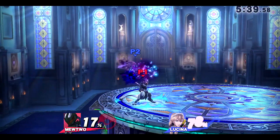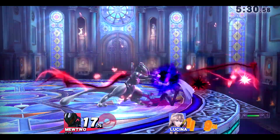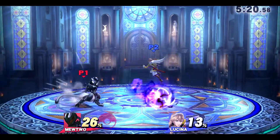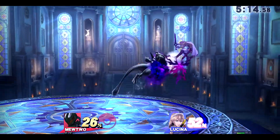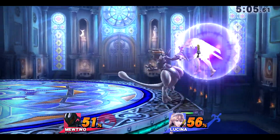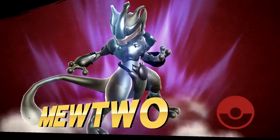Here we go — forward air, up smash. Lucina, what you got on me? Nothing. I got the jab one to down smash, getting that clean forward smash stock. Forward tilt, random shadow ball — I was just hoping it would get Lucina. Jab one to down tilt, forward air. Lucina doing her combos on me, but I just rolled away. Jab one to forward throw, and we'll get that spike — it was so fast. I just fell down, saw the opportunity to spike, and I got it.